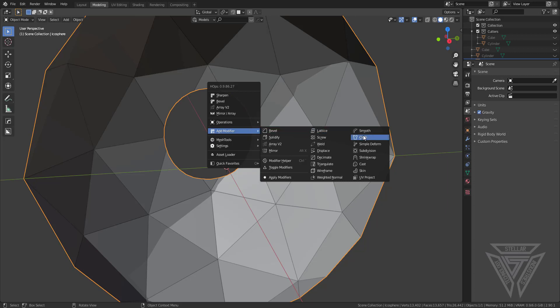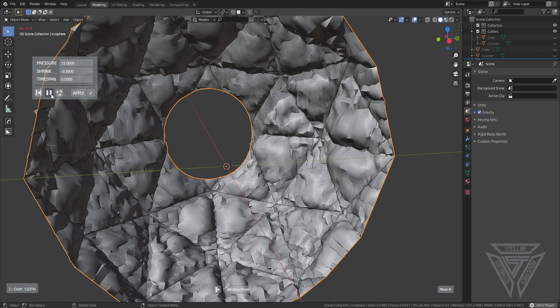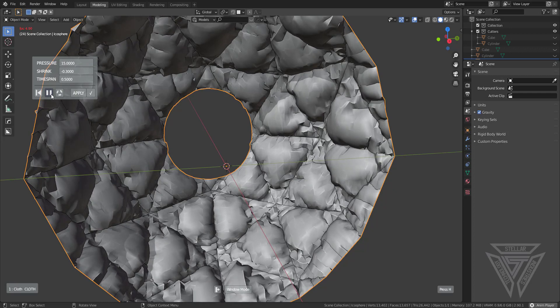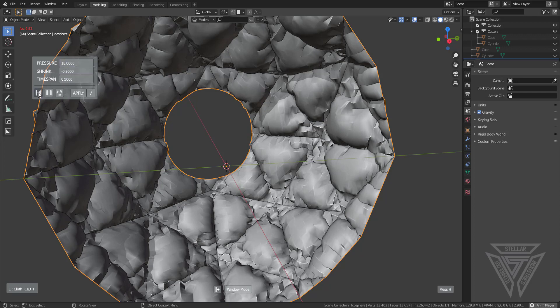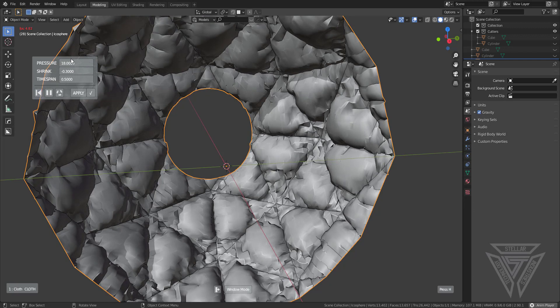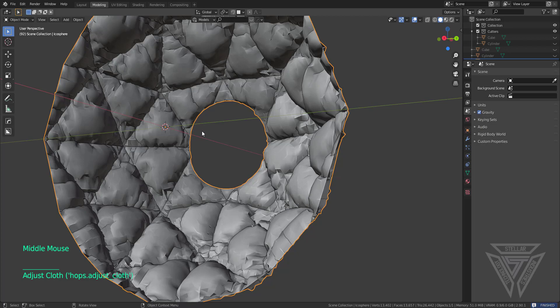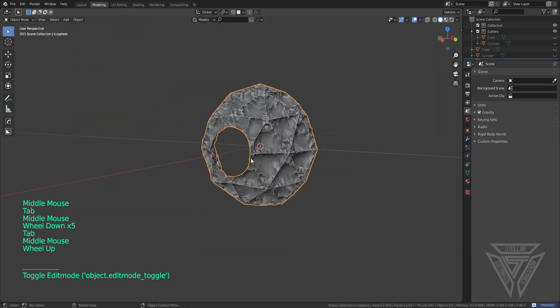Now we go into Add Modifier, Cloth, and press the play button. It's going to be a bit laggy because I have a lot going on and I'm recording. I'll increase the pressure by hovering over it and scrolling the mouse wheel, letting it go to see what happens. I'm happy with how that looks, so I'll apply it and press the check mark.